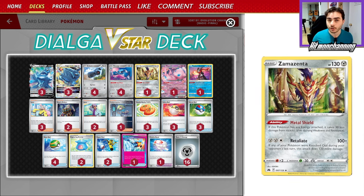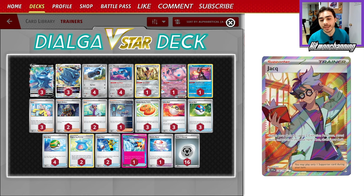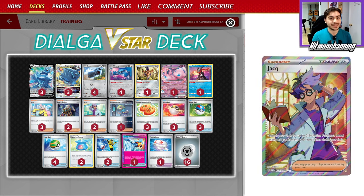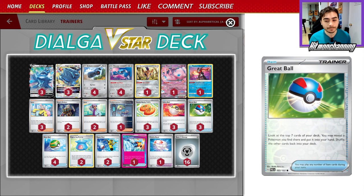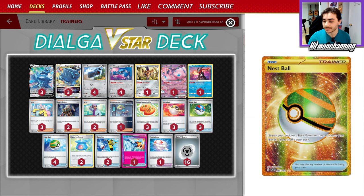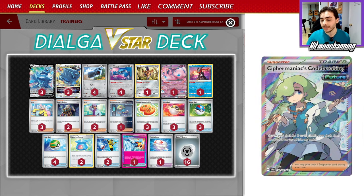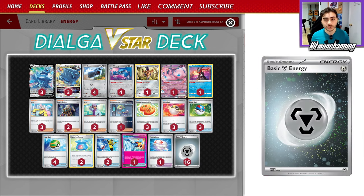This deck really shines thanks to the trainers. We have two copies of Jacques, kind of the star of the show — just grab two Evolution Pokemon and put them into your hand. The deck is built around just grabbing Evolutions — my Metangs, my Dialgas — and going from there. We're rocking two Capturing Aroma, three Great Ball, three Ultra Ball, Buddy Buddy Poffin, and four Nest Ball for Pokemon search. Two Boss, three Iono, one Cypher Maniac, Prime Catcher as our Ace Spec, two Super Rods, and 16 total Metal Energies.